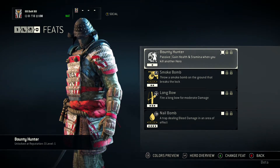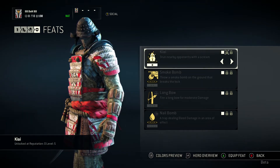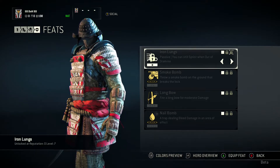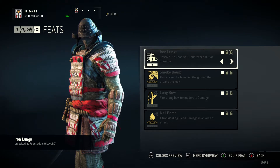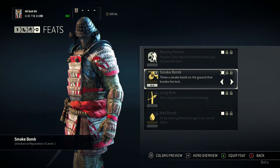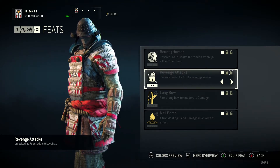Looking at the top layer, we've got Bounty Hunter — gain health and stamina when you kill another hero, pretty good. Stunning nearby opponents with a Scream. And you can sprint out of stamina, which is pretty good for getting away. Second layer, we've got Smoke Bomb — it breaks the lock. And Throw a Dagger, which deals low damage — a nice little kunai.